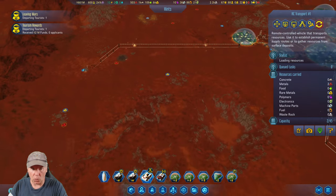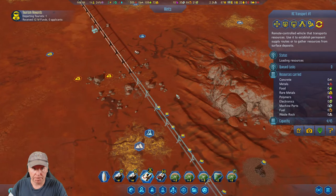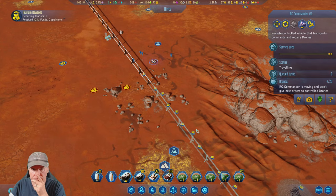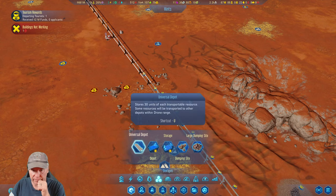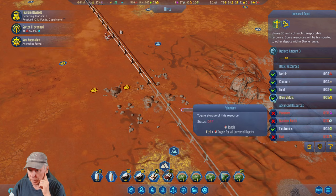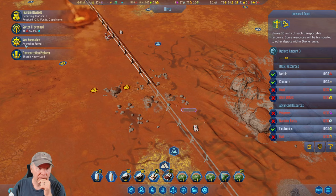All right, so what do I need? I need more things. I need this guy to get built. He's going to come down here and we're going to put another storage depot down here, universal type. Let's put that in there. We don't want fuel, machine parts, polymers, rare metals, or food.